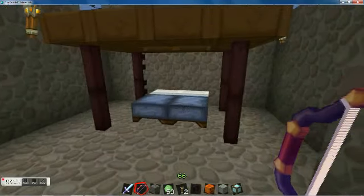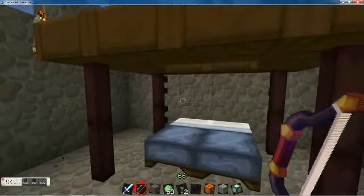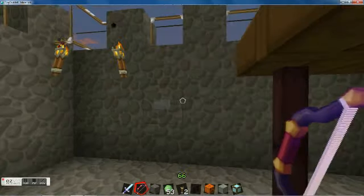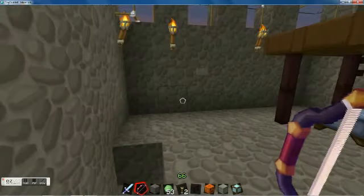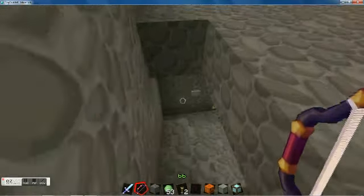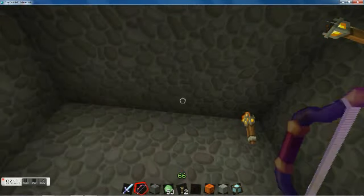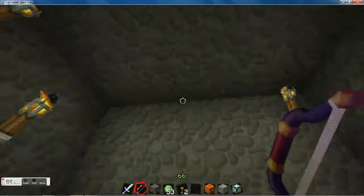We have the bedroom with the typical bed with a little bit of design, just to kind of break up the monotony. On both sides you can open and close the stairwell, which was quite a bit of redstone work just to get it to work correctly, which I'm quite proud of, and I'll be showing you that later.